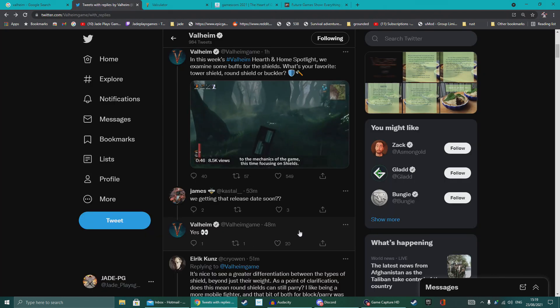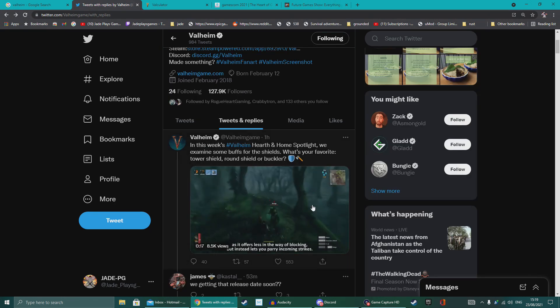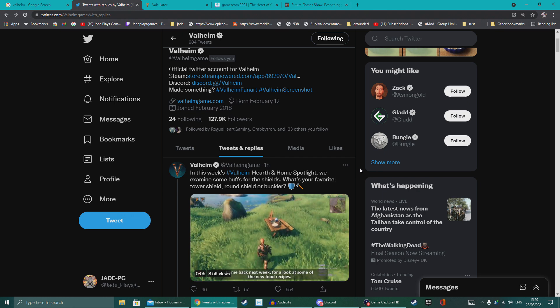Valheim replied to someone asking whether we're going to get a release date soon and they said yes. This week we've got Gamescom, the Future Games Show, and a bunch of other events, so the release date could potentially be announced this week. They said the update would be out by the end of Q3, which is the end of September. It makes perfect sense to announce soon with maybe a couple weeks' notice. I reckon we'll get the Hearth and Home release date around the 14th of September, though I'm speculating — that's based on typical announcement timing and at least one more devlog still to come.